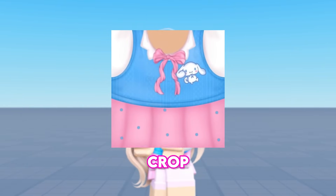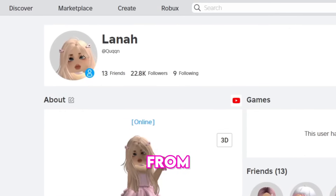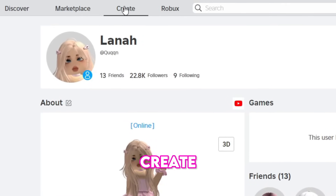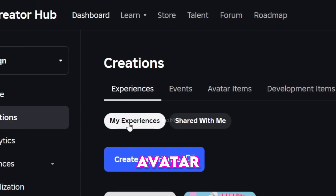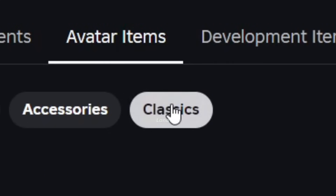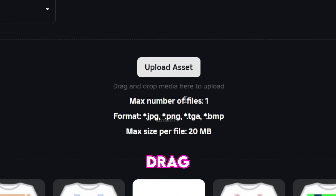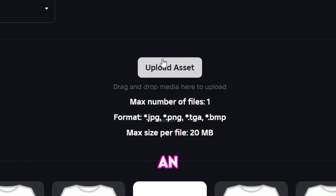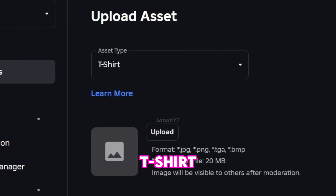First, take a screenshot and crop this image. Then go to roblox.com from your mobile or desktop browser and click Create. Then go to Creations. Now click Avatar Items. After that, be sure to select Classics and sort by Classic T-shirts. Finally, drag and drop your image here, or click Upload and select an image. Make sure your asset type is T-shirt, then click Upload and choose the image you've screenshot.